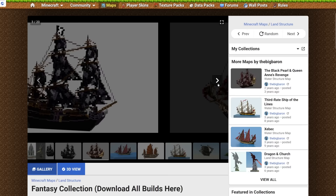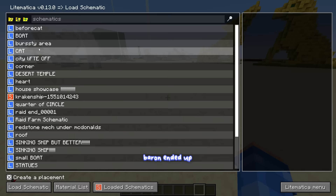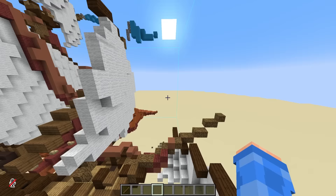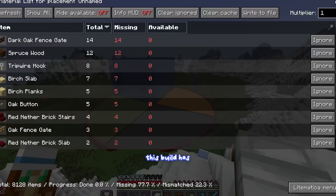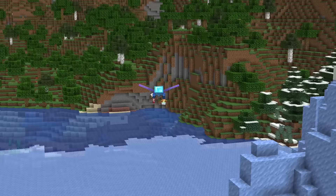I stumbled across a super good builder on Planet MC and asked them to build the ship for me. Let's see what Baron ended up creating. Oh my god, this is sick - not only does the actual boat look awesome, but they even added in a giant squid that's sinking. But I'm not done yet; this build has a lot of materials that I need to get before I can actually build it.